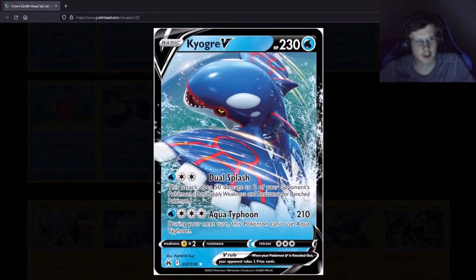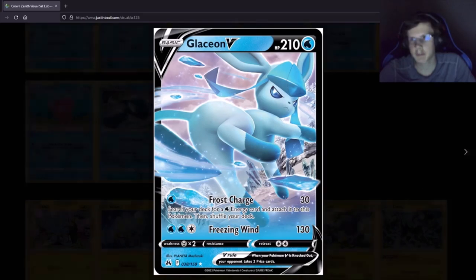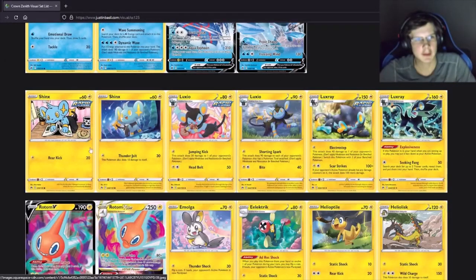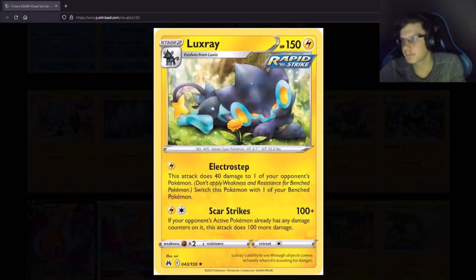Kyogre V is I think the first Kyogre V. Nothing too insane otherwise. Glaceon V — this might be a reprint. Lightning types — got doubles of these guys, one of them is Rapid Strike. Is this a reprint? The text sounds familiar.